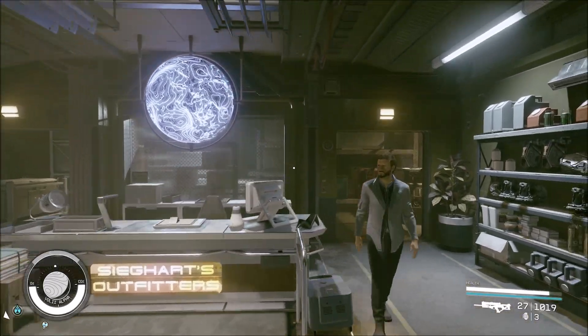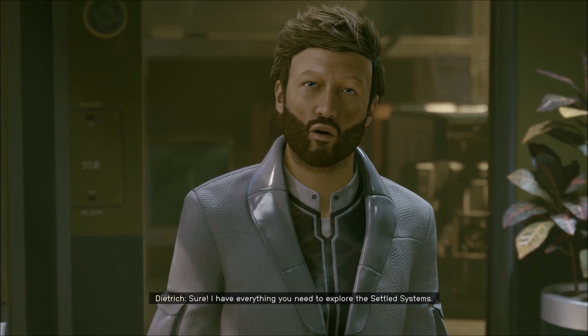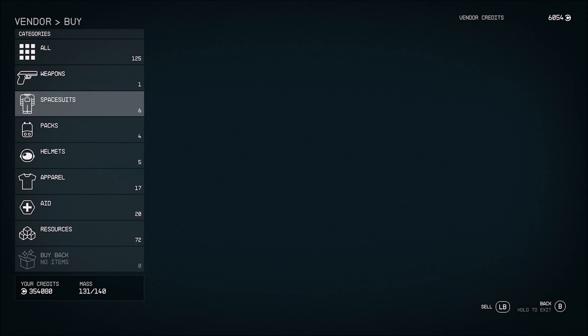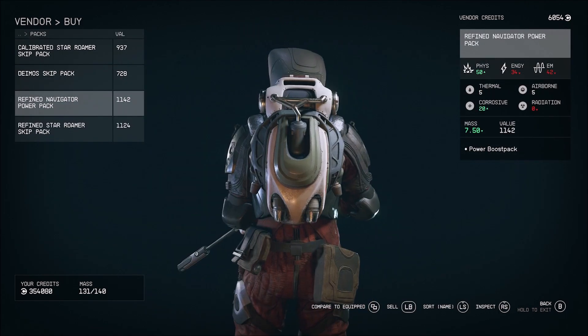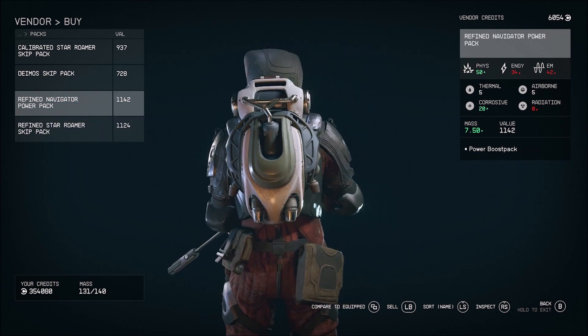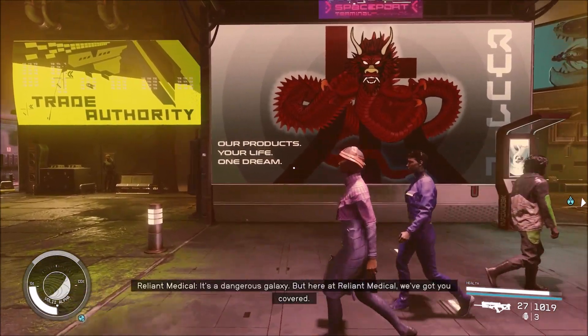Talk to this guy. The first time you talk to him you might have a slightly longer dialogue, but either way once you can buy from him you're looking for a Power Boost Pack, because that's going to allow you to jump a whole lot higher — and you're going to need it.